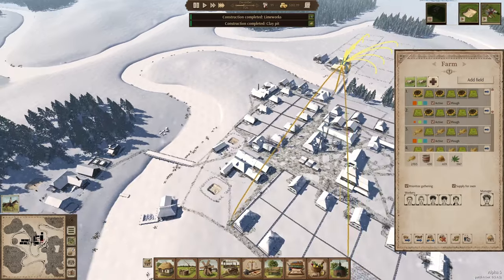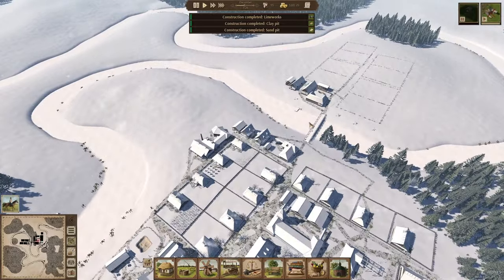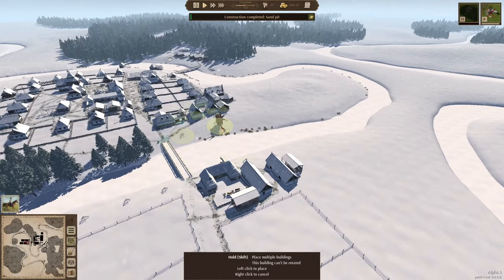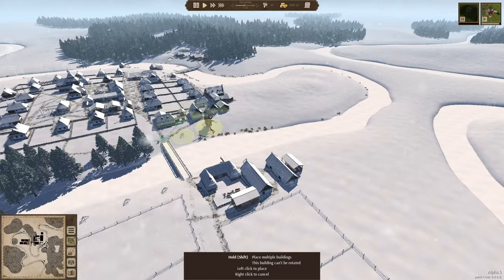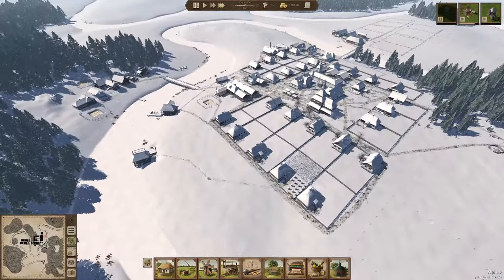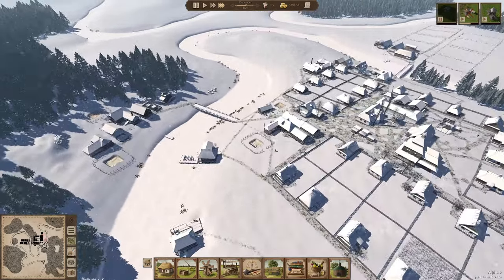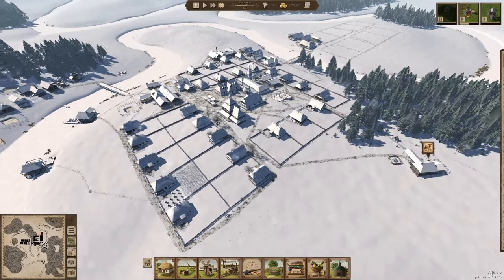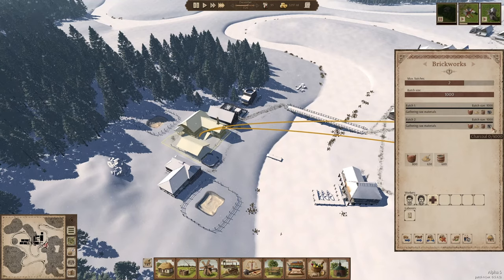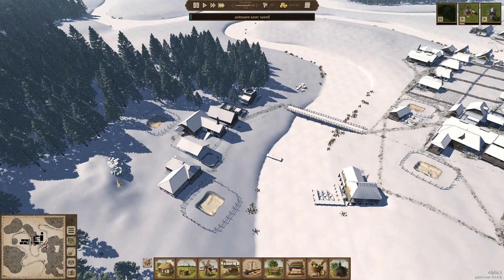We've got a whole bunch of wheat. My wheat is a little bit of a problem — I need to use it for something. Maybe I can just do some flour — place a windmill somewhere on this side. Let's just go ahead and place a windmill here, so they can process the wheat and then we can sell the flour to the town just to keep that production flowing.